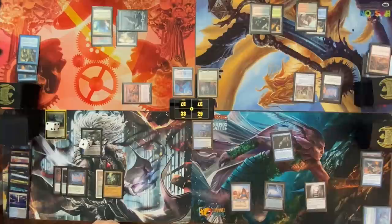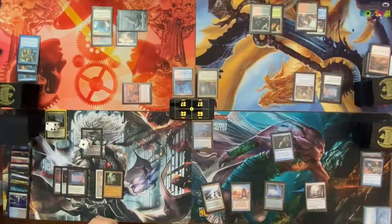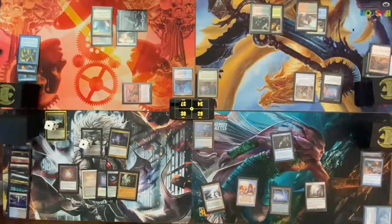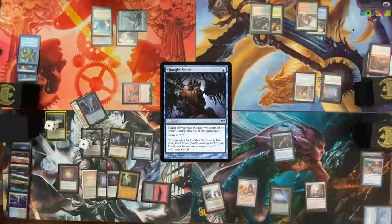Draw for turn — well, this is the first time Ashiok is going to affect me here. Let me just remind you how much it's affecting Nate over there too. Pass the turn. End step, flash in Notion Thief. Roll for Mana Crypt — damage. Draw for turn, play land for turn. Cast Thought Scour targeting myself, draw a card. I'm going to send three at Nate. Pass my turn.